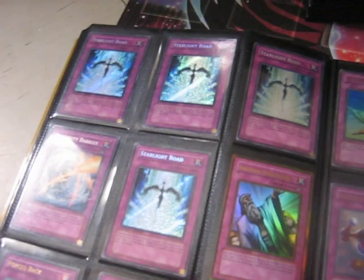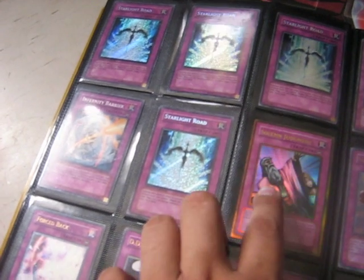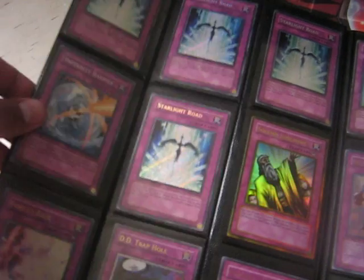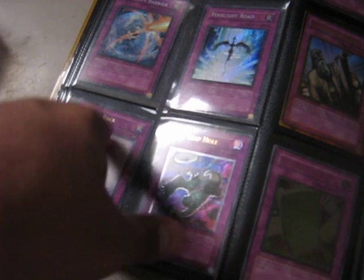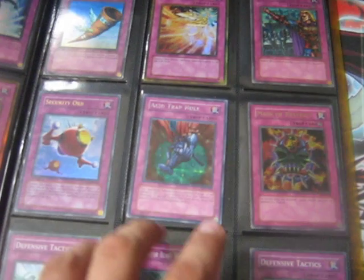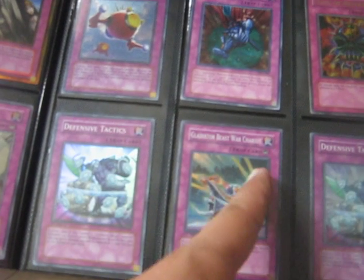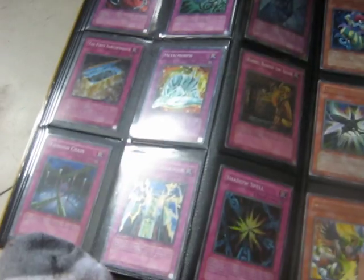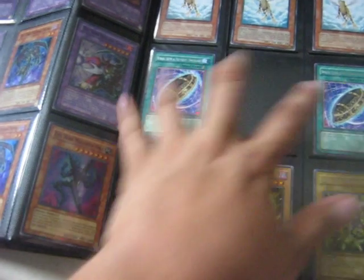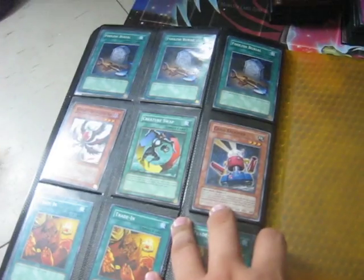For traps: four Starlight Road, Gold Solemn Judgment, Infinity Barrier — I'm looking for a lot for this, putting up a wants list later tonight. Some Multitribute Backs, D.D. traps, Pulling the Rug, Gold Winding Blast, Macro Cosmos, War Chariot, Virus Card, Saber Hole, and yeah, that's about it for traps. Everything else is just random rares probably coming out of the binder tonight. Two Rare Value, and Book of Life.